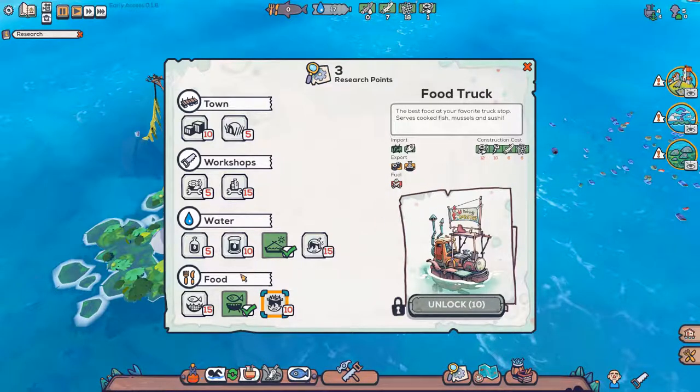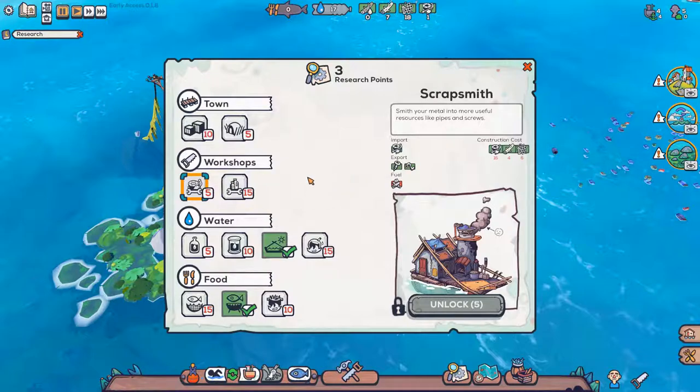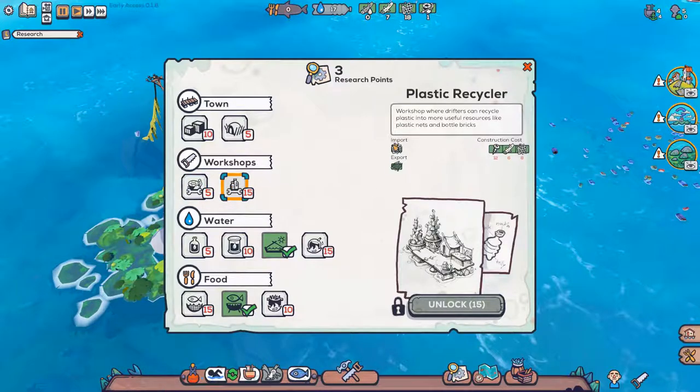Very cool. And we have a fishing hut — uses a net and bait to catch fish deep below this town. Import is raw seaweed and the export is nibble fish. The plastic nets we need to make — so we can get the workshop maybe and the plastic recycler, which will turn into plastic net.